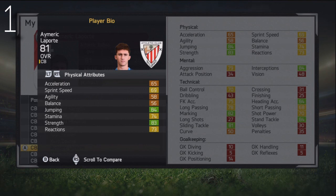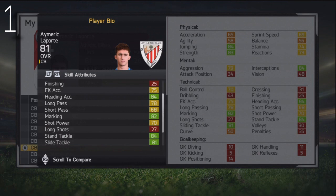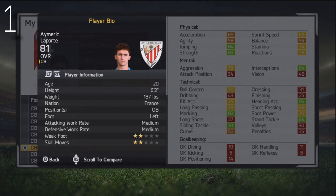But at number 1, we have got Aymeric Laporte. This guy has got 88 potential — it's ridiculous. He starts at 81, flew under the radar. He's playing for Atletico Bilbao, French actually. 81 stat, awesome jumping, awesome strength, awesome interceptions, heading accuracy, stand tackling, marking, sliding tackling — everything you would expect from a defender. Medium attacking and defensive work rate, left-footed, centre-back, French, 20 years of age, two-star weak foot and two-star skill moves. A very deserving number 1 — Aymeric Laporte.